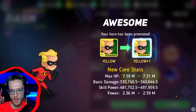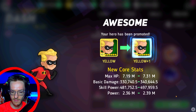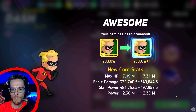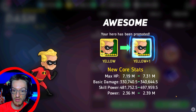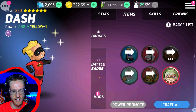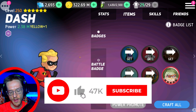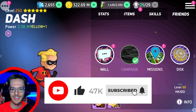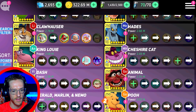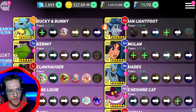His basic damage has gone up by about 10,000, which is good. His skill power has gone up by about 16,000. His overall power has gone up by about 400,000, which is really pretty nice. Fantastic character, fantastic skill level — I fully recommend Dash. Yes, you could say GoGo is a better version of Dash, but I really do like his shield abilities where you can just smash through shields.